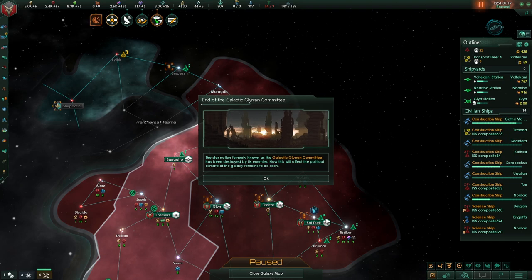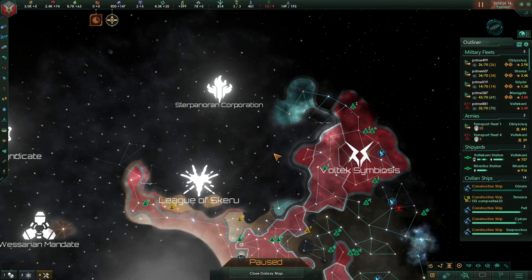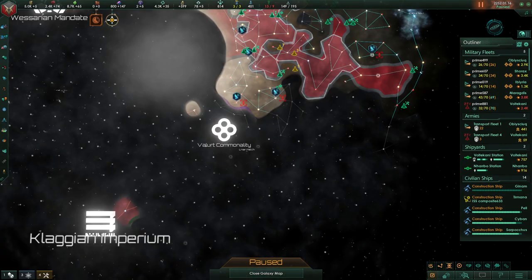While they no longer existed, their distinctiveness was added to my own. I was getting pretty powerful, so I believed it was time to consolidate and build up my economy, technology, and unity. I decided to build spy networks on my neighbors so I could get a better idea of how powerful they were and pick off the weakest empires.